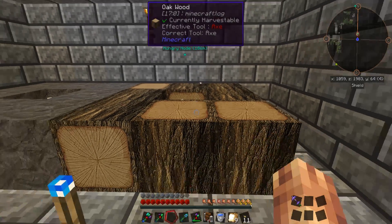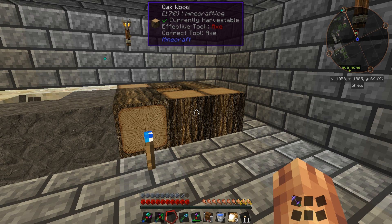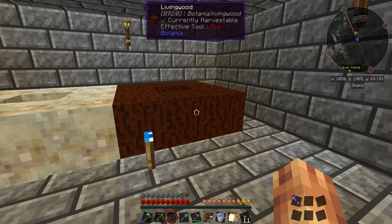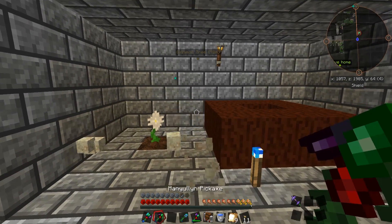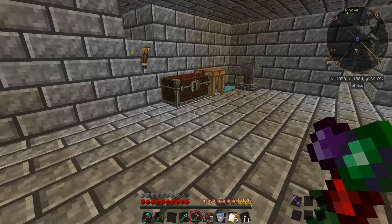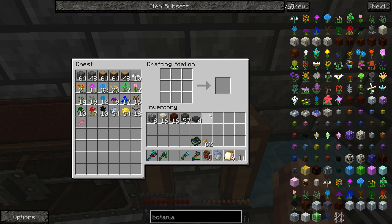The pure daisies do have to be on the same level as the stone and the wood — any wood will work. Just keep in mind that the pure daisy has to be on the same level; it cannot be above or below where you are placing the wood. That's a little bit of an inconvenience sometimes, but we make do. There we go — we've got ourselves a little bit of living wood and a little bit of living rock, which means we can dive even deeper now into the world of Botania.